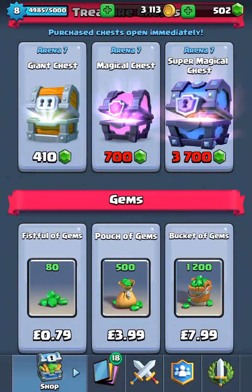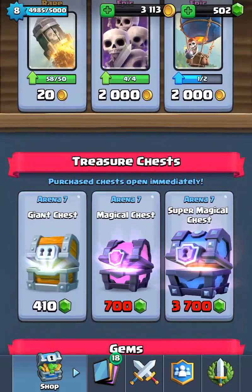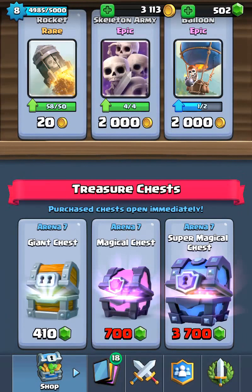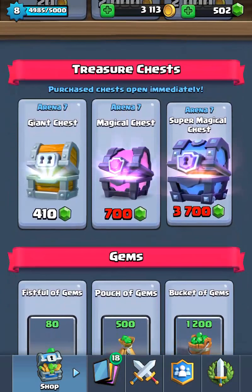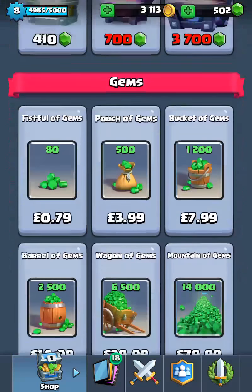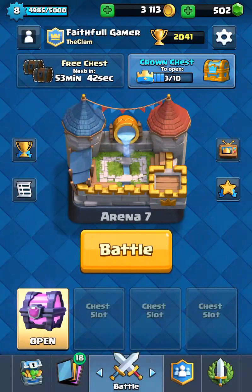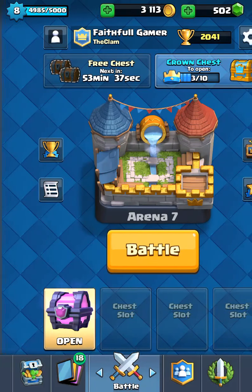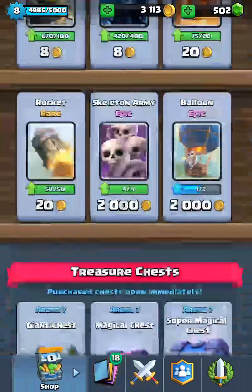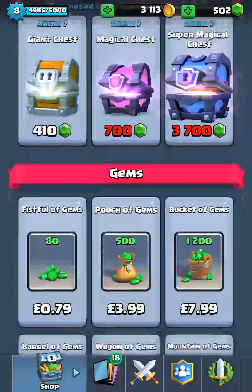I've got a magical chest on my baby account too, so hopefully I'll get at least one legendary. At the top I have 500 gems, so I could buy a legendary chest. To get legendaries, you either have to spend gems or get extremely lucky in a match.